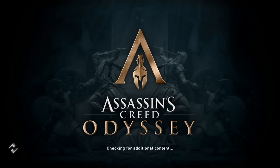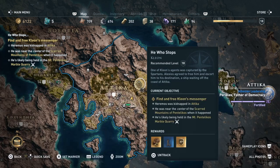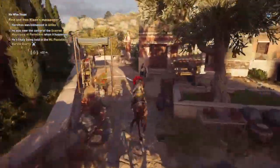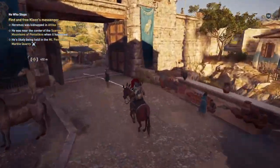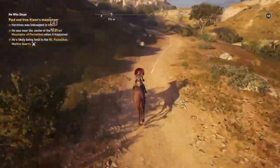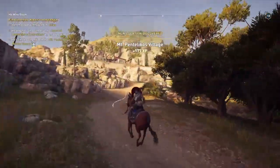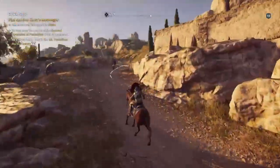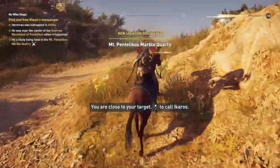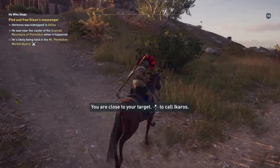Hi everybody, welcome back to my 1% walkthrough of Assassin's Creed Odyssey. In this video we're going to be doing another side mission — this one is called 'He Who Stops.' It's a Cleon side quest, a follow-on from the last one we just did. We go to the marker and I'm going to speed up the video. If you allow the horse to go, it will make its own way there. Cleon said his messenger would be at Mount Penicles marble quarry, and we will get there soon.